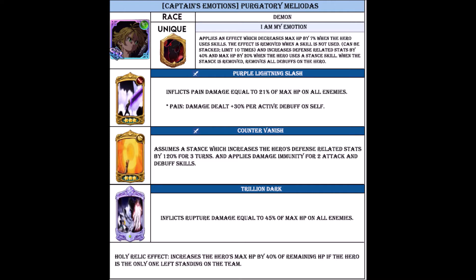His first skill is Purple Lightning Slash, which inflicts pain damage equal to 21% of max HP on all enemies. Pain damage states that damage dealt is increased by 30% per active debuff on self. So it's pretty much the opposite of Amplify, where you get more damage per buff on yourself, while this one relies on debuffs.